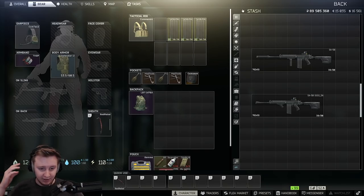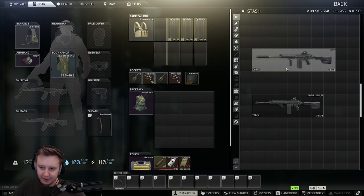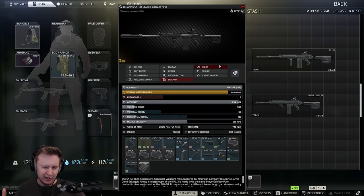Hi everyone, this video is going to be about the recent SA changes. A few days ago on his Twitter — yes, Nikita has a Twitter now — he posted 'So what's up with SA58?' And a bit later he posted that he'd done some changes. As we were able to see from game stats, Nikita buffed the SA roughly by 5-10% recoil-wise.